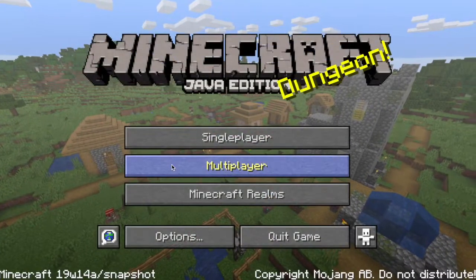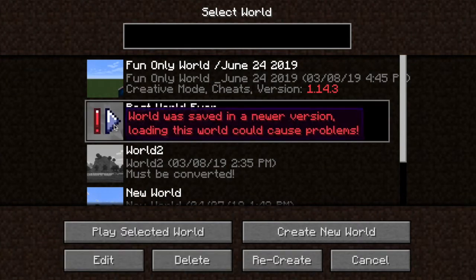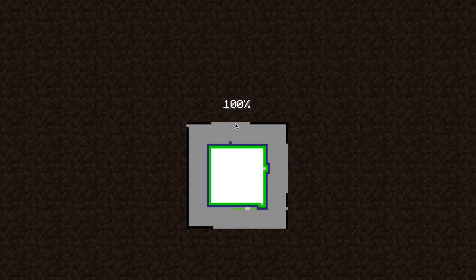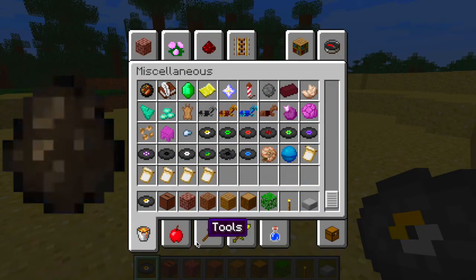So after a little while of researching, I finally knew how to respawn the dragon in Minecraft. It's loading — it's taking a long time, but it's gonna load. So this is how I respawn the dragon egg.